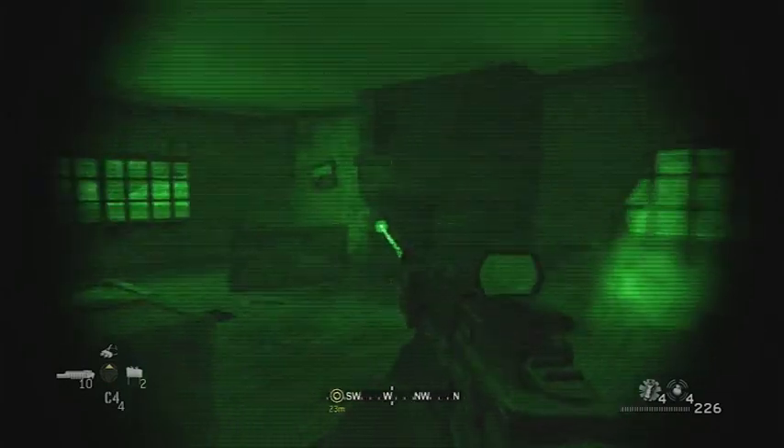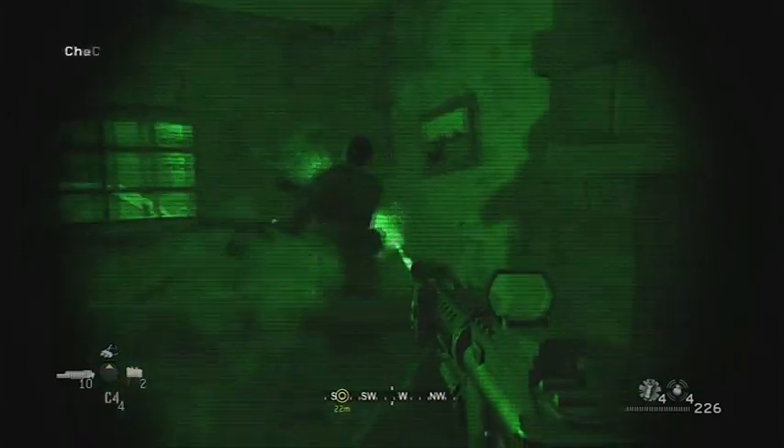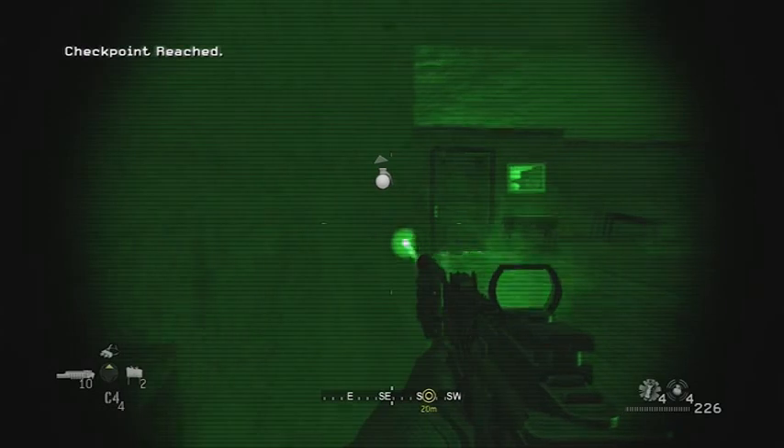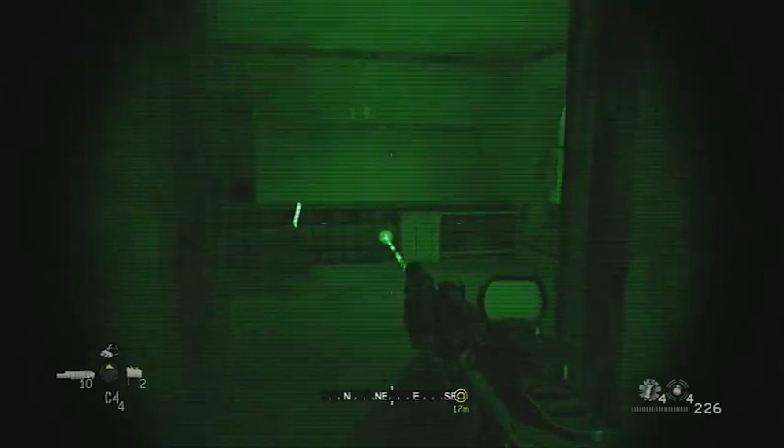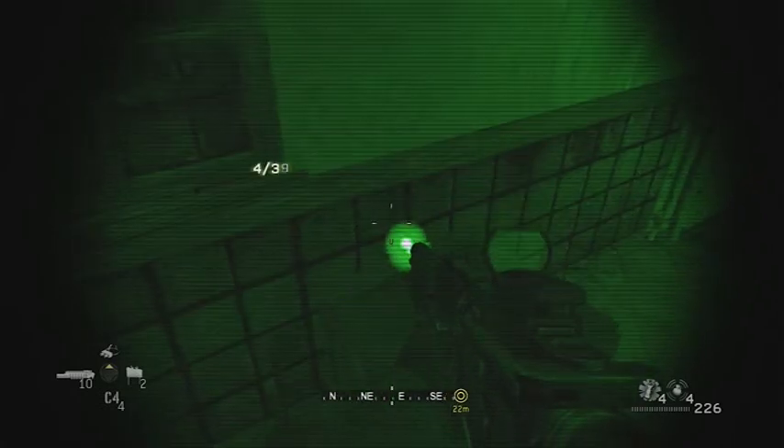Fourth one, towards the end of the level — Blackout again. This is when you have to pop your night vision goggles on. So, you want to clear out the building — and this bouncer is throwing grenades at me — right there by the toilet.